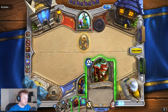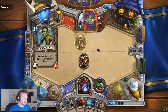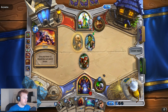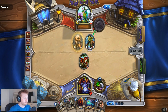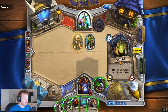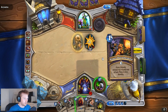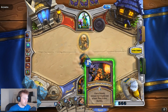Bloodfen Raptor - easy choice. End turn. I realize I can split this - it's really easy. Another Claw. Mortal Coil - let's get rid of that, draw a card. Excellent. Nerubian Egg this up and then end turn. So next turn if I want to, I can either Siphon Soul or Power Overwhelming.